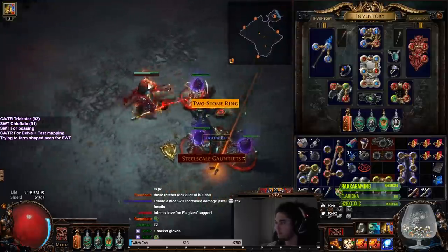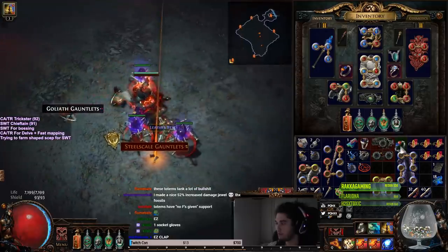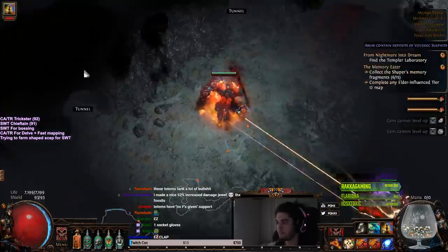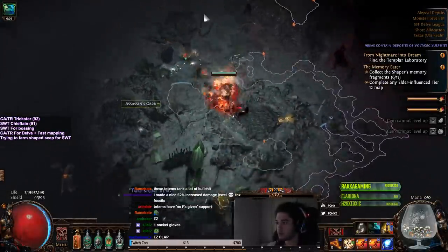These are all of the Uniques. I know that's all the Uniques — you don't have to keep telling me, Bax, okay? Are these the level 20 Shockwave Totems coming in?